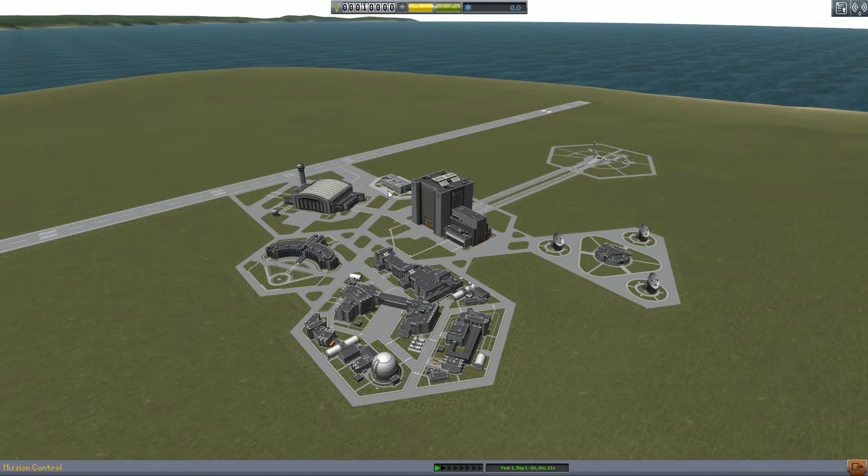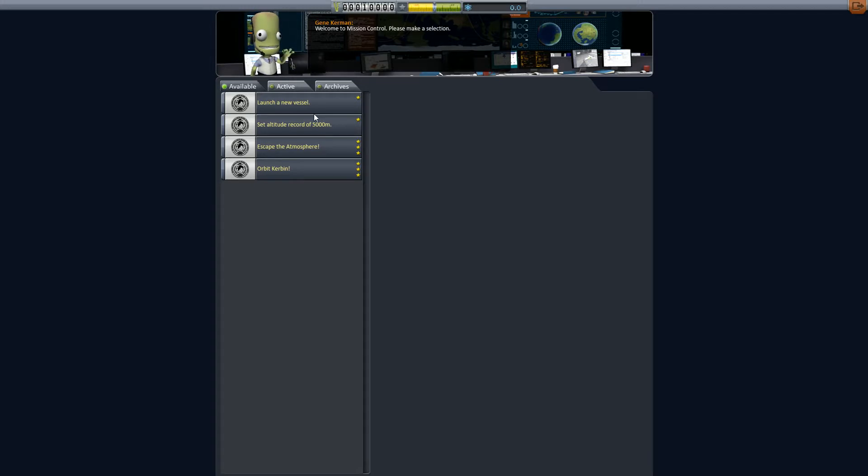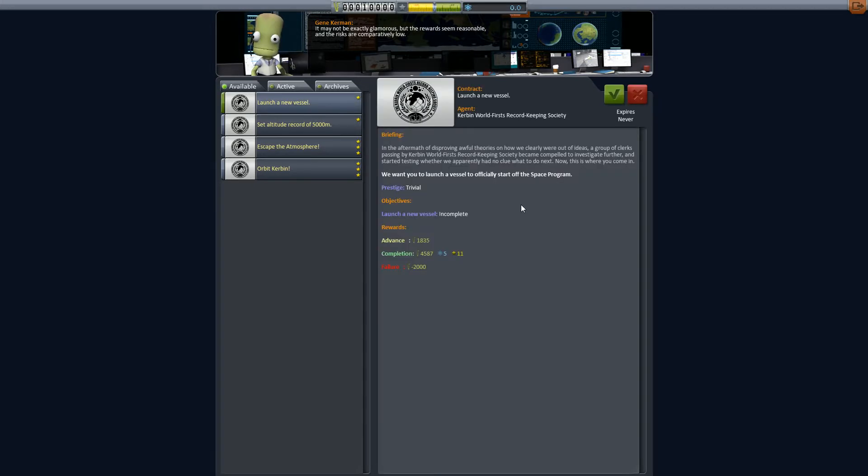Basically, in Kerbal Space Program the goal is to have a space program with rockets and space planes. We'll track the spaceships. And with the funds, as you can see, this is where you get your contracts. Launch a new vessel - that is fairly easy, you can accept that contract.